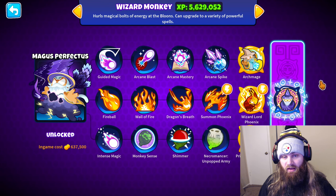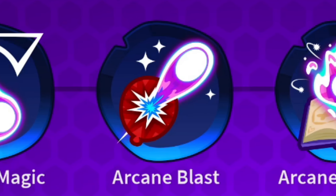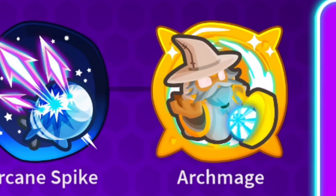To start off with our wizard monkey, there are three paths we can take for upgrading. We can go the arcane path, which is guided magic, arcane blast, arcane mastery, arcane spike, and then arcmage.